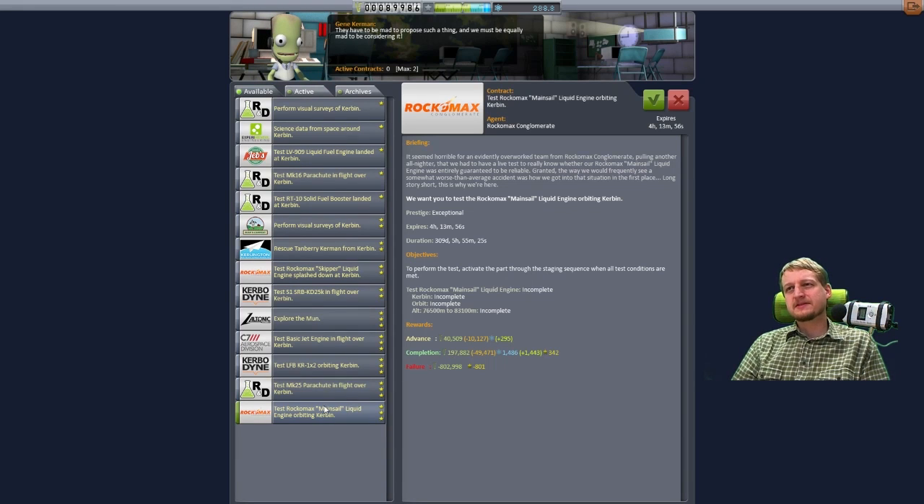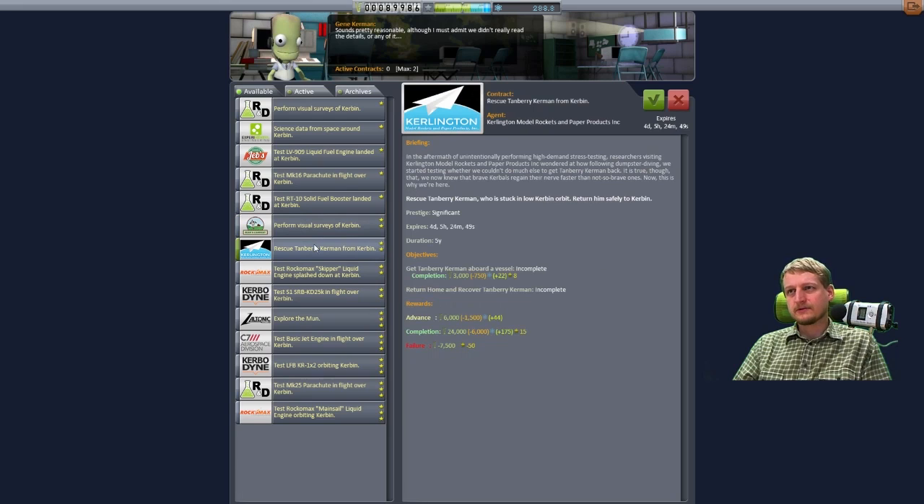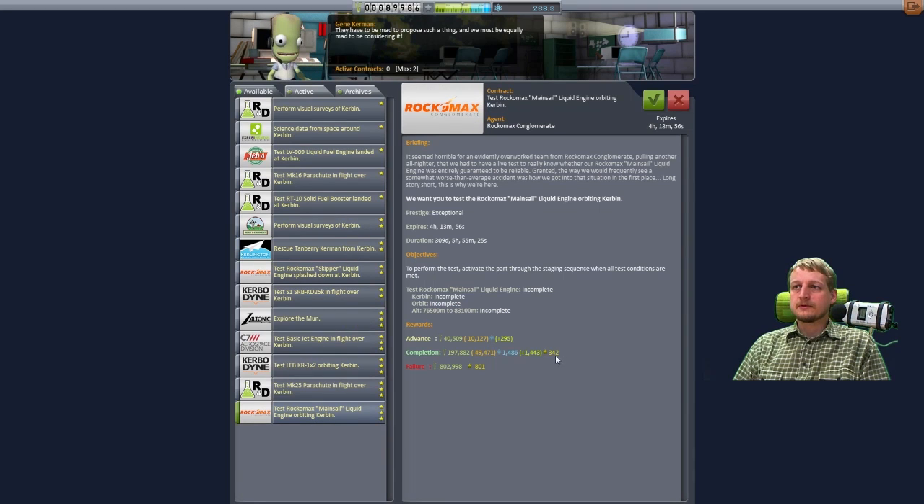I don't know how many tons the mainsail engine weighs, but I think I could lift something like three to four tons into orbit. The contract requires the lifter to be under 18 tons. I can try it - 200,000 funds, yes, I would very much like that. The other contracts are just 7,000 here, 1,000, 24,000 visual observation. There's also a rescue mission, but the mainsail brings a lot more reputation, science points, and money. This is a contract worthy of my genius.